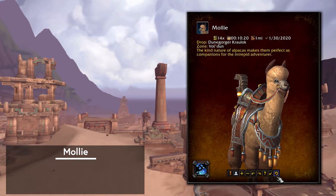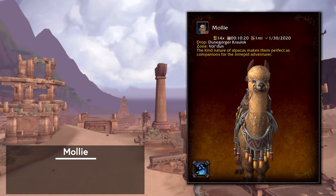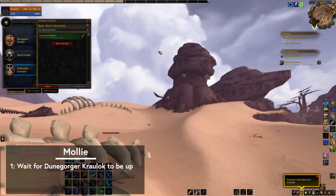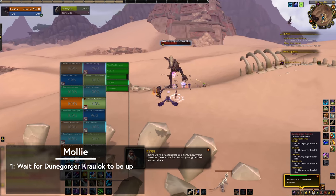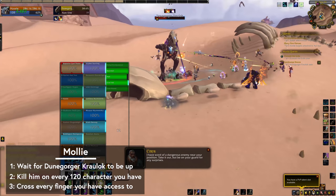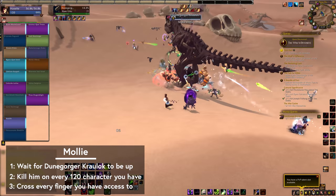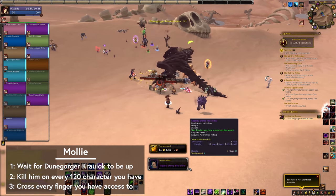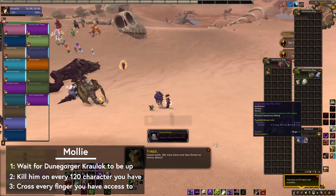Our final alpaca mount is Molly. This one will be either by far the easiest or hardest one to get, depending purely on how lucky you are. Molly has a chance to drop off of Dune Gorger Crowlock, the Vuldoon World Boss. The BFA World Bosses are on a 6-week rotation, so you get one chance per 120 character every 6 weeks. We don't know what the drop rate is exactly yet, but reports are estimating it in the ballpark of 1%. The best thing you can do is kill him whenever he's up on as many 120 alts as you can. I got quite lucky and got it on my 10th try. If you're not doing anything else with a 120 alt, you could even leave it out there in Vuldoon to save on travel time.